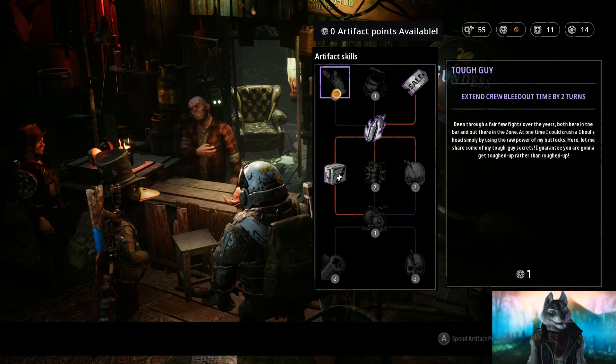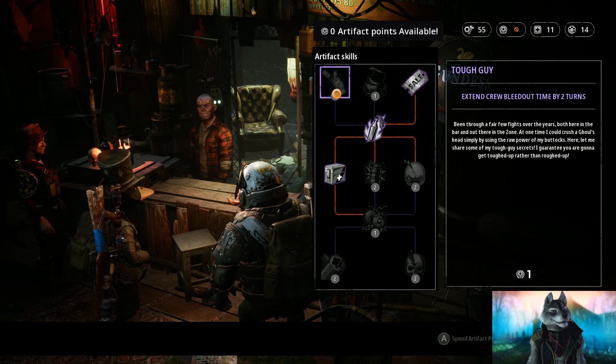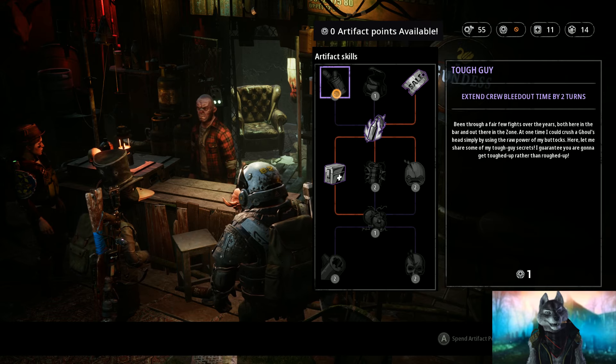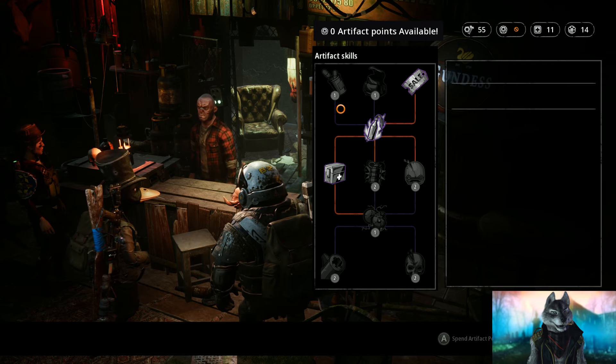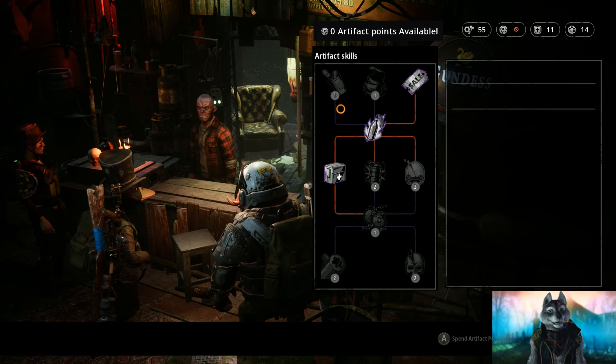Considering that Iron Mutant is totally unforgiving since there's no reloads, my strongest advice is to use a safety-first approach, and if that's done correctly you won't have team members that bleed out at all.